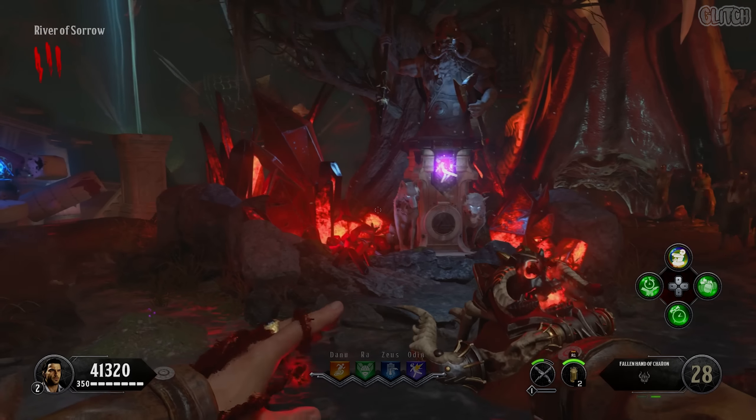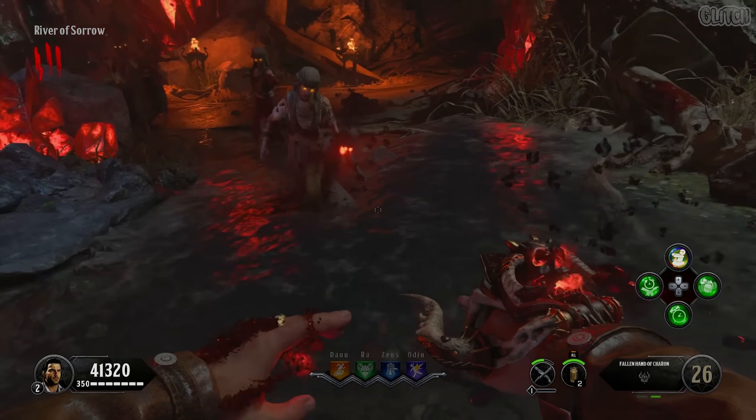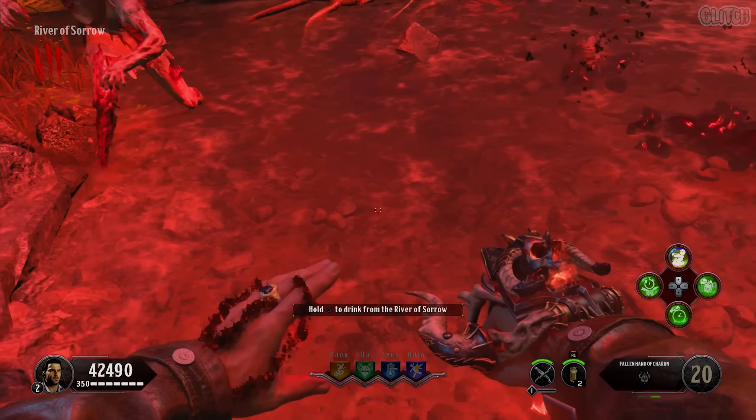Now to upgrade it, what you have to do is get kills with the Fallen Hand in the River of Sorrow. This is located in the area where Pegasus first drops you off. The Fallen Hand will cause zombies to disintegrate and turn the river red. After a certain amount of kills, you'll be prompted to drink from the river.